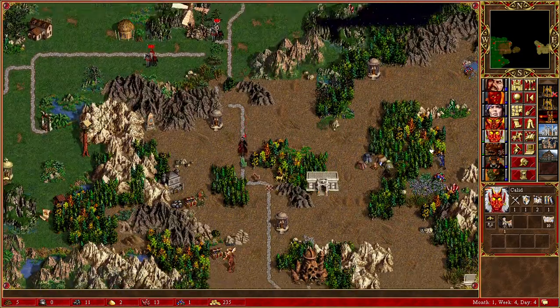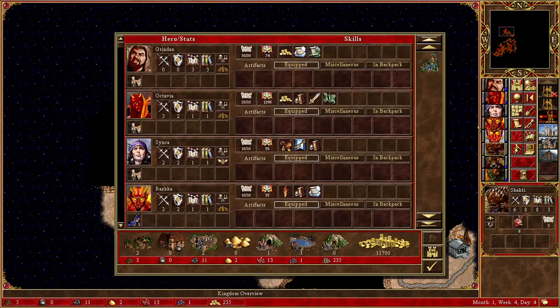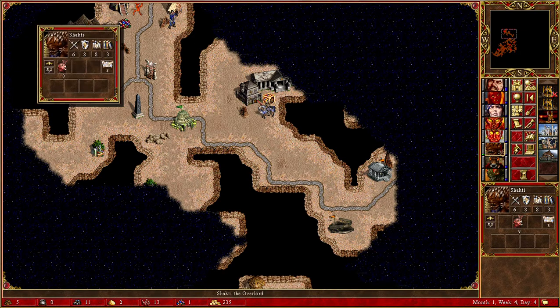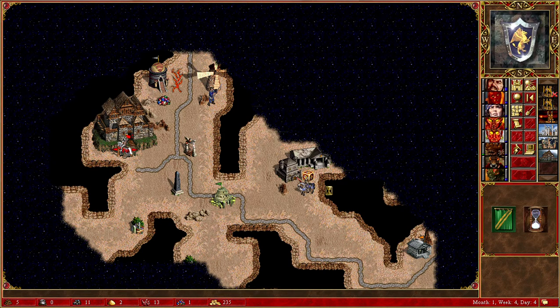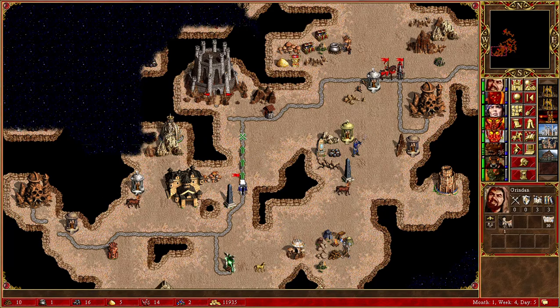I'm basically doing the same trick here, so I get this town back. I really need to scout in this direction and I need my best hero here to go this way to eliminate orange as fast as possible. They're making quite easy fast turns, so that tells me they are a little weak.